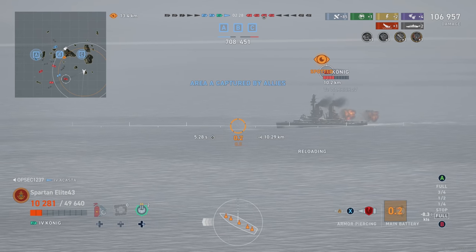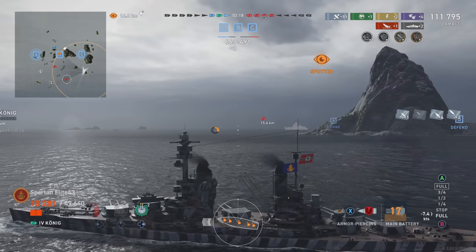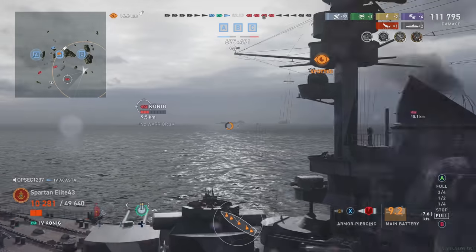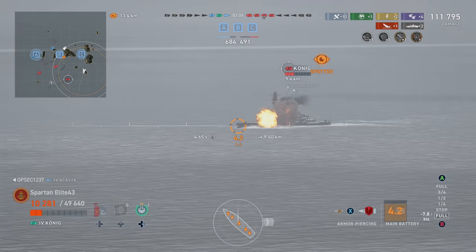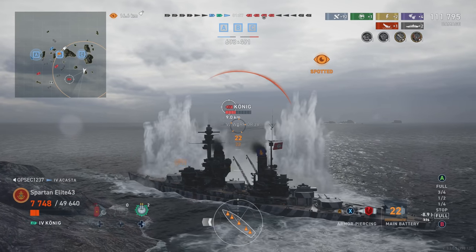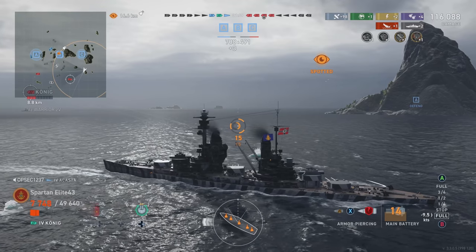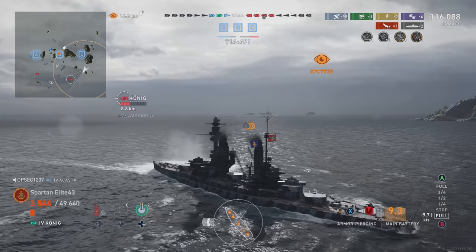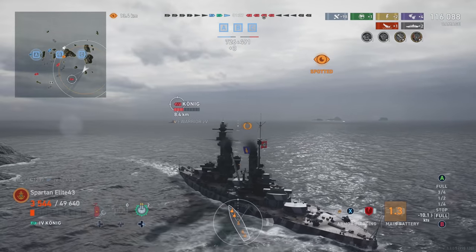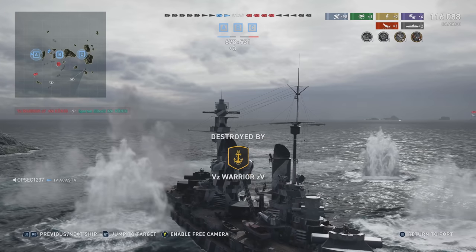I know this is probably the end for me — 10,000 hit points and no more heals. I'm going to try to take as much health off these guys as possible. The Queen Elizabeth is the biggest threat because of her 15-inch guns, and she has my flat broadside. I'm trying to angle against both the Queen Elizabeth and the enemy Koenig while continuing to reverse. Then one shell from the Queen Elizabeth immediately cuts my health in half. I've run out of room to kite. This is my last stand, and I couldn't get my guns turned in time — he manages to get enough penetrations to finish me off.